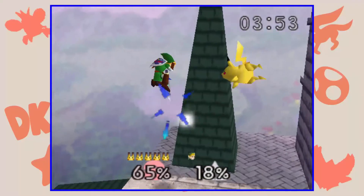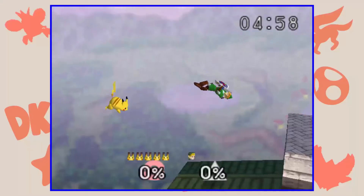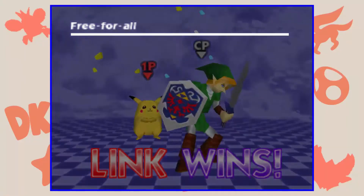This next hack is called Infinite Lives — just take a guess on what that does. Now whenever you need to take on those pesky level 9 Links and you keep failing, you can now have as many chances as you need. That is until the timer runs out, of course. Link still ends up winning though.